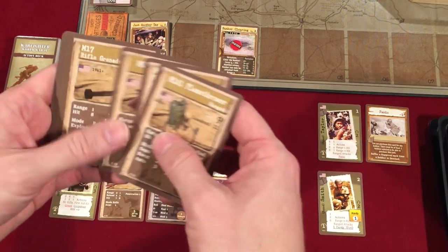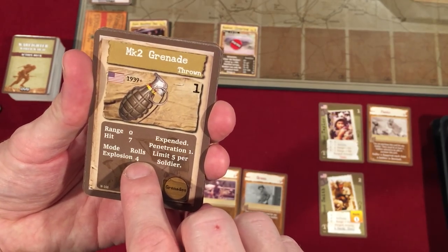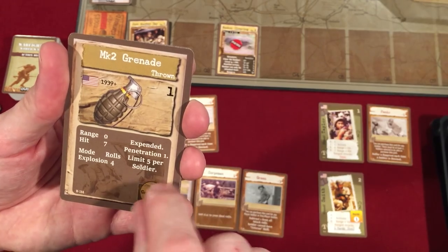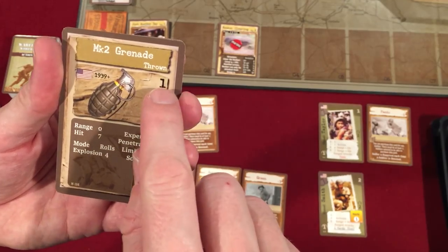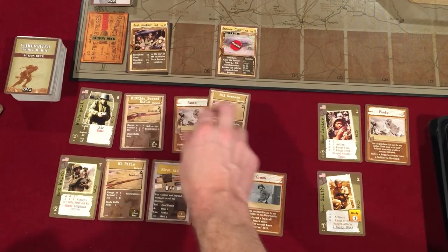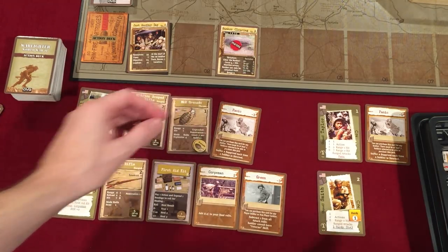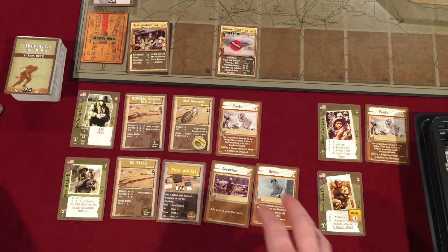They also gave McDougal two grenades — the M2 grenade. You roll four 10-sided dice and hit on seven or higher at range zero, so you must be in the same location. Expended means you discard the token after use. Penetration of one again defeats cover. You can only carry five grenades at once. The grenade costs one resource point each, and the scoped rifle costs two resource points. We'll stack two grenade tokens on the card.